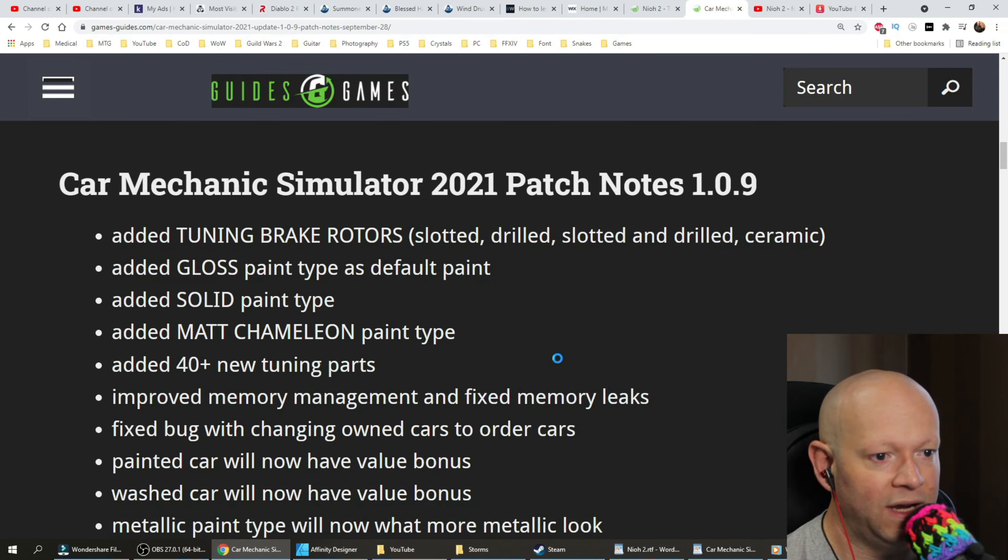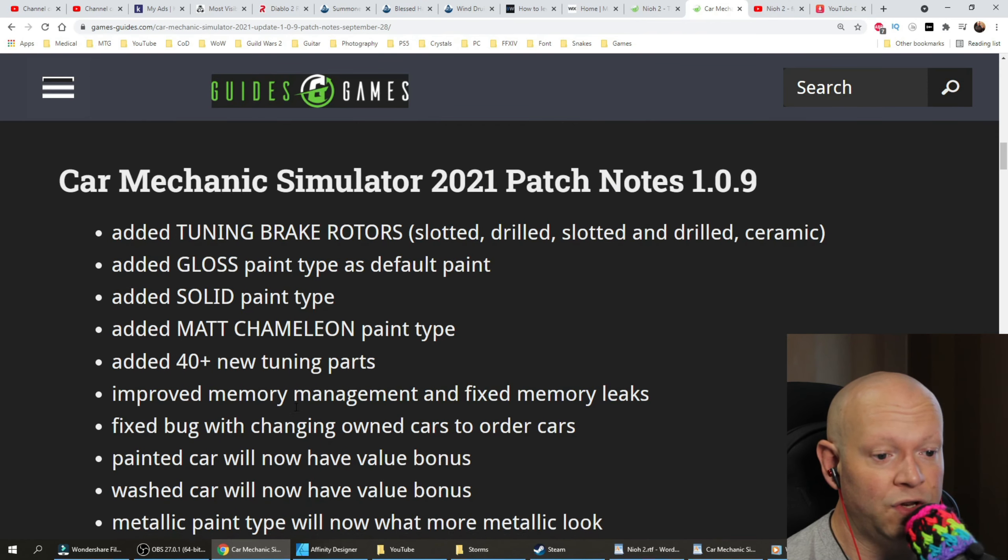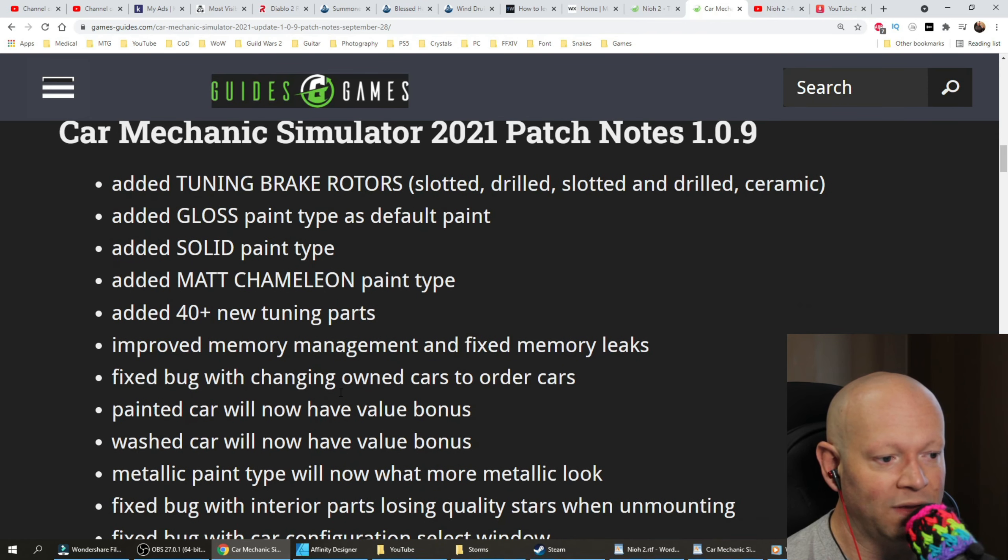Added tuning brake rotors — slotted, drilled, slotted and drilled, and ceramic — as well as added gloss paint type as default. Solid paint type has been added, matte paint type has been added, chameleon paint type added. Over 40 new tuning parts, improved memory management.